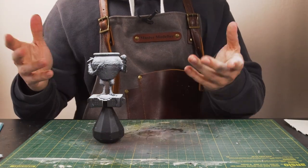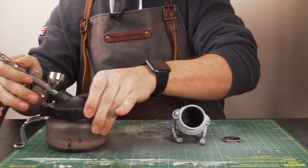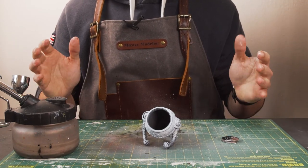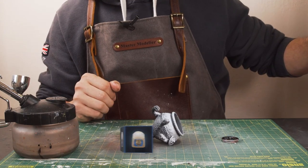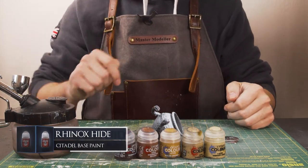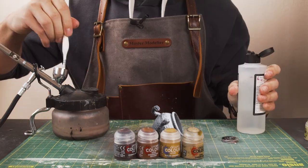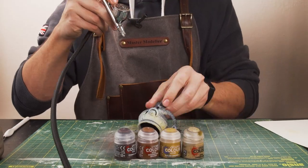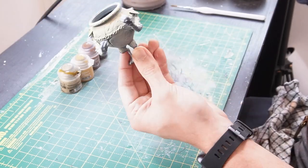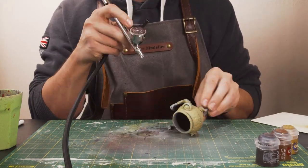With that they are all zenithal highlighted. I've already painted a pot boy before so there is a much more detailed description of how I paint him — I'm going to use the same methods. The colours we're going to need are Rakarth Bone, Zandri Dust, Balor Brown, Mournfang Brown, and Rhinox Hide — all different tones going from lightest to darkest. We'll spray the first colour, Rakarth Bone, top down to get the lightest coat towards the top, then move down into Zandri Dust.